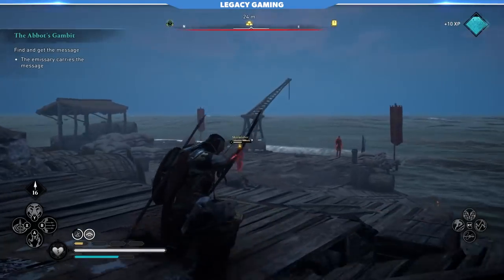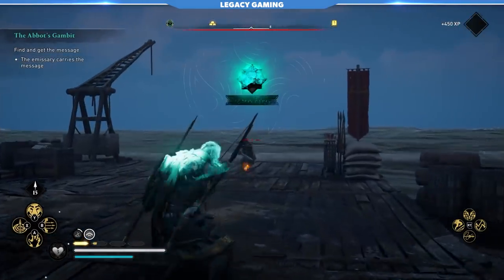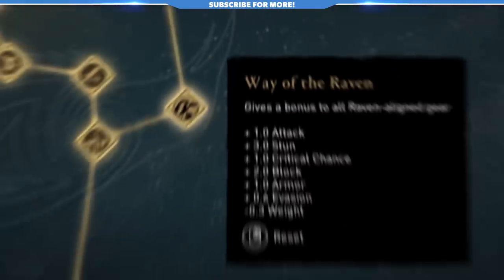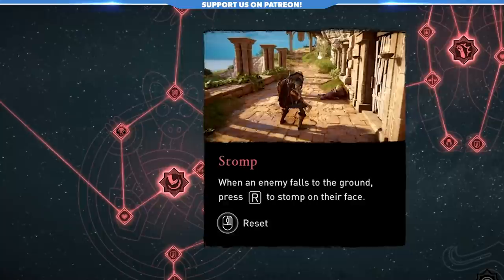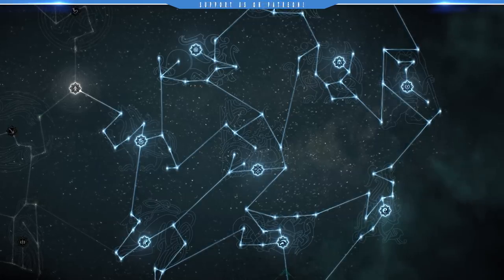If you're new to the way skills work in Valhalla, let me give you an overview. Throughout your adventures, you'll gain skill points for nearly everything you do, from questing to looting, and those skill points can be used to allocate points into a sprawling skill tree. Minor nodes increase things like weapon potency or your ability to resist attacks, while major nodes fundamentally change the way you experience elements of the game. Today, let's talk about the Wolf Tree, which is designed, more or less, to enhance ranged combat.